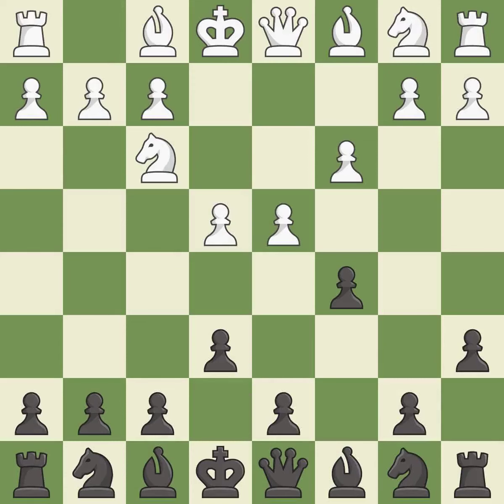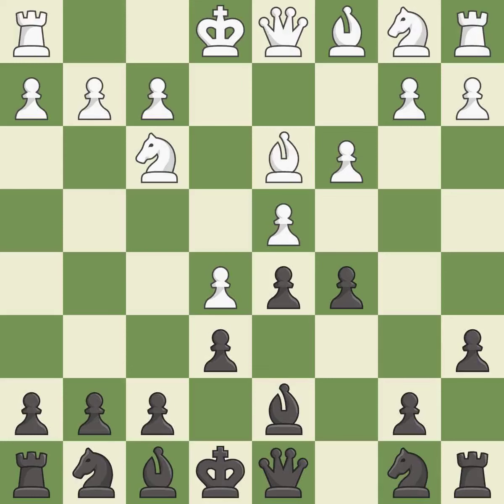The bishop is ready to be developed to an active square. This strikes at the center, countering the opponent's ability to grab space. This move puts the pawn on a safer square. This activates a bishop by developing it off of its starting square, getting it into the action.